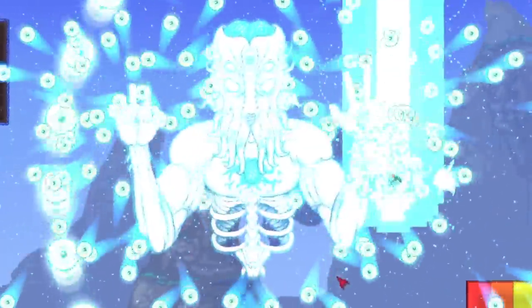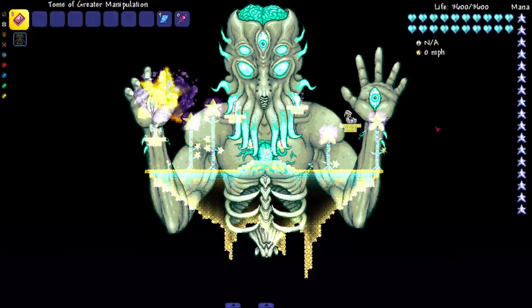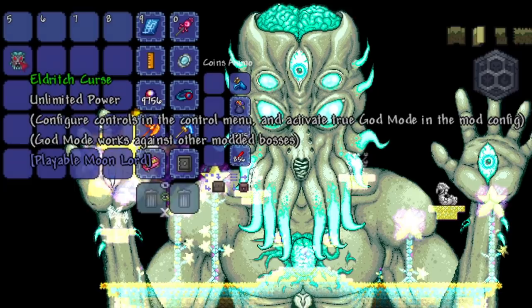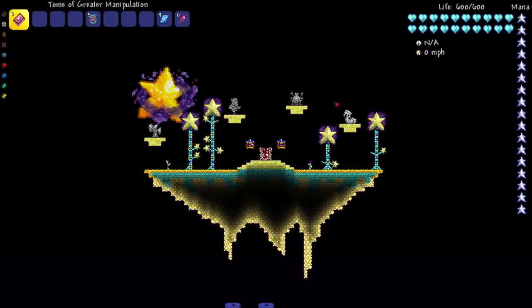Hey everyone, welcome back to another Terraria video! Today we are going to test if Terraria bosses can survive against the Moon Lord. We can transform into the Moon Lord via the Playable Moon Lord mod - we need the Eldritch Curse. It says 'unlimited power' - configure controls in the control menu and activate true god mode in the mod config. God mode works against other modded bosses. I've bound the controls and turned on god mode in the mod config, so we should be unstoppable.